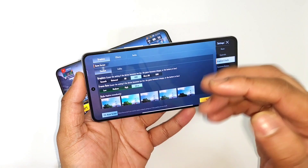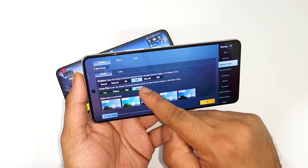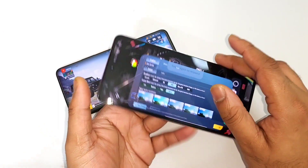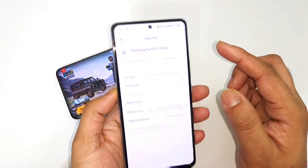With PUBG Mobile's latest version 2.4.0, Ultra HD has also been unlocked, and HDR Extreme is also playable. However, right now in the Battlegrounds Mobile India game you cannot access these settings because BGMI has not yet been updated.